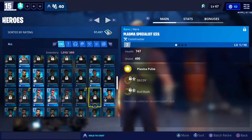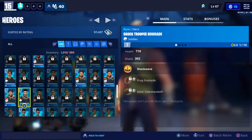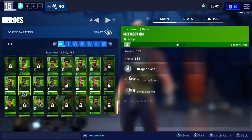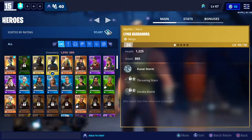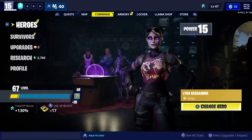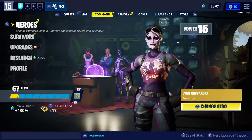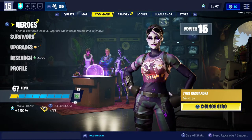Guys, I've got loads of heroes. Look how many greens I got, then blues — I got more blue — then I got mythic, mythic and legendary. So basically go to Commander. My battery — I'm in Save the World.